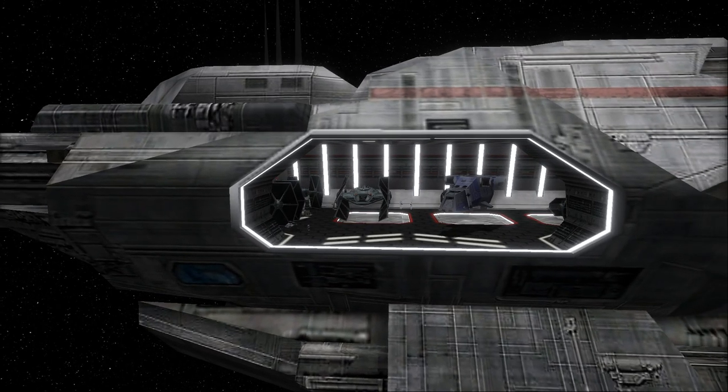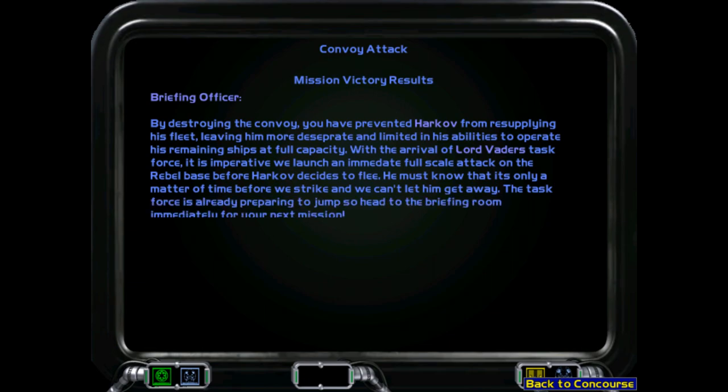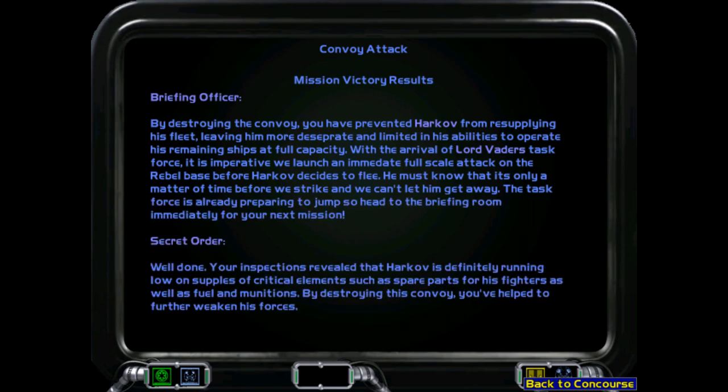Let's dock ourselves up. Now we're in the shadow of Lord Vader himself. By destroying the convoy, you have prevented Harkov from resupplying his fleet, leaving him more desperate and limited in his abilities to operate his remaining ships at full capacity. With the arrival of Lord Vader's task force, it is imperative we launch an immediate full-scale attack on the rebel base. I did consider combining the missions again — so once we get back here, we jump back and engage the fleet — but I decided that was too complex, it would break the mission up, it'd be difficult to do, and it makes the battle too small at only three missions.